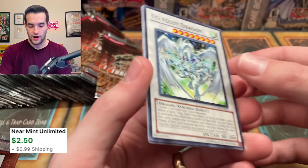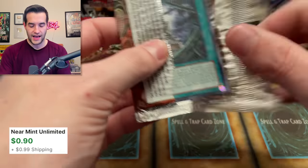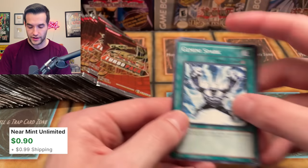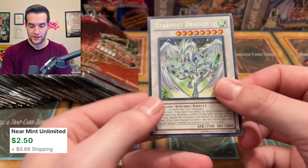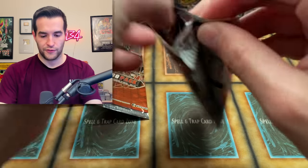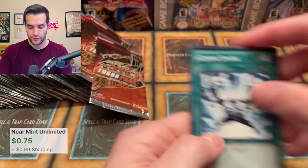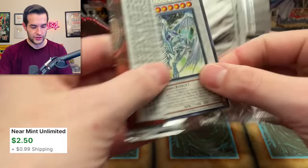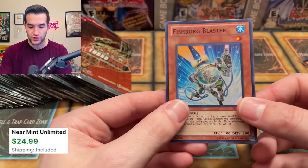Our second Stardust, equaling the amount of Stardust to dad. Let's see what we can get here. We have a Black Garden, Gemini Spark. Will we get a third dad? Another Stardust — they're clumped in the middle. Stardust, Transforming Sphere, Magical Dimension. Now it's time for the Sangan, that's what we're looking for next. There's another bird. Gemini Spark and Bountiful Artemis. Another Stardust. Golem Dragon.